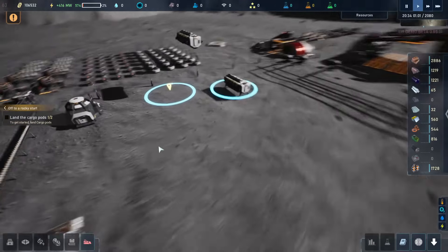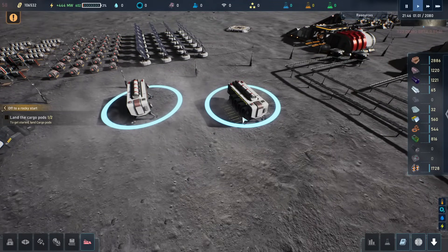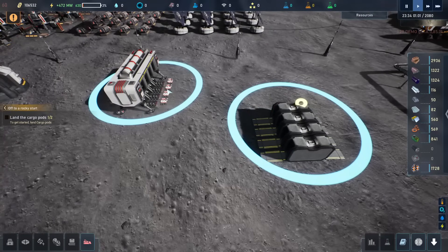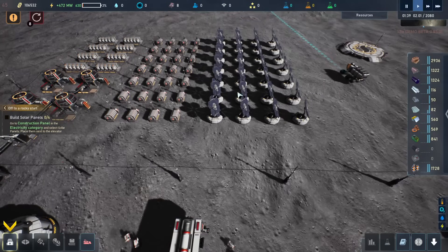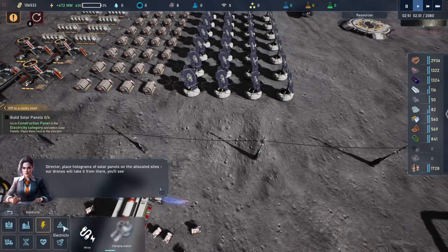So the first thing we get, we will get some drones and we'll get some resources as part of this. This one is a lot of resources, and here we get eight drones that we will now be using. We will need to build some solar panels. So here we have a lot of solar panels. We're going to build our own, so let's start making them here.